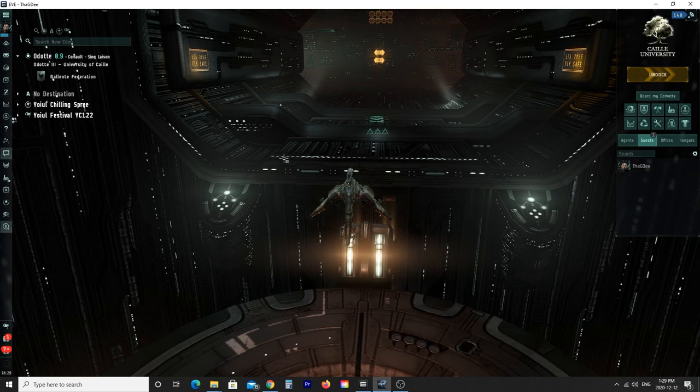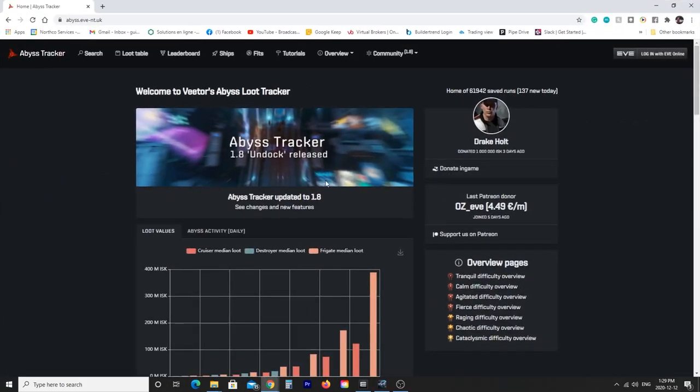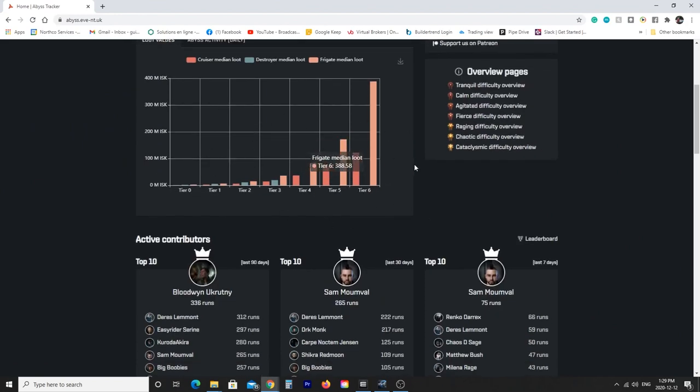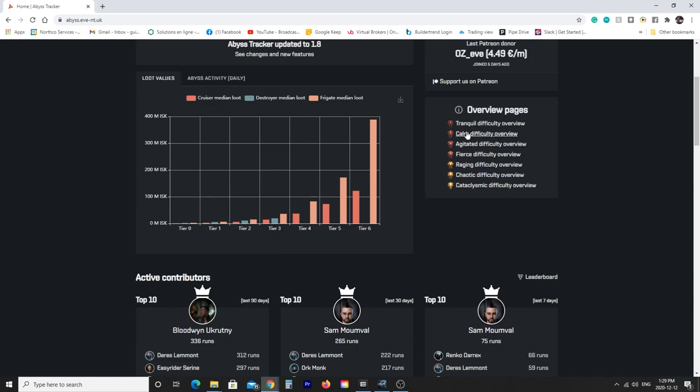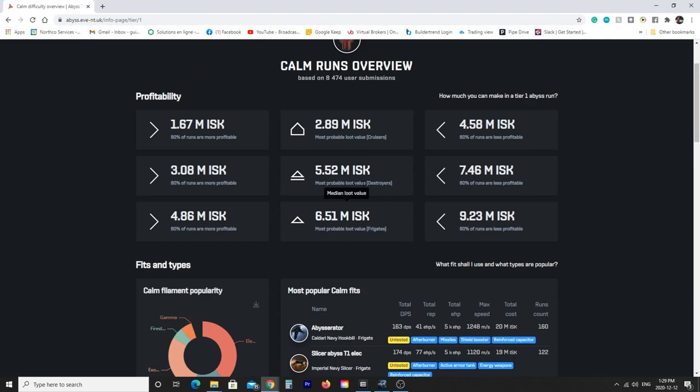Let's go over the economics of farming the Abyss for ISK. I use the Abyssal Tracker — great website, just type it into Google. It shows you the different ISK range for the different filaments per ship tier. We're looking at the calm difficulty overview. What we see here is the median loot for the different types of ships you can take into the Abyss. We're looking mostly at frigates. You could take a cruiser or a Gila into Tier 1, but you make very little ISK for your time, so frigates are definitely the best bet. The warm fit for the frigate is definitely the most popular as well.